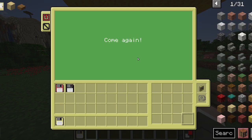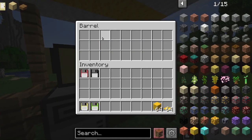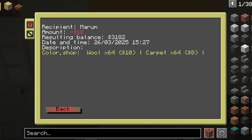You can now take your items from the chest. Come again. It gives me my disk back and I can now leave with my items. You can see the log — I bought something at Colorshop, and it says what I bought and how much I spent.